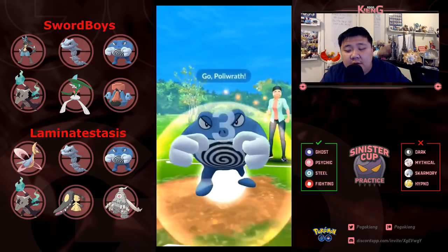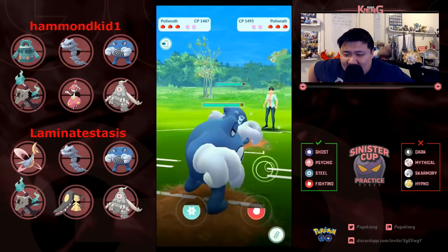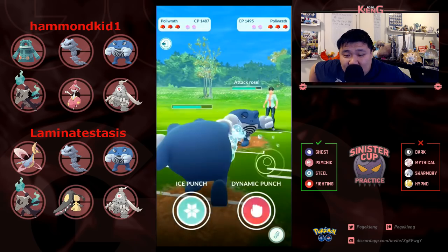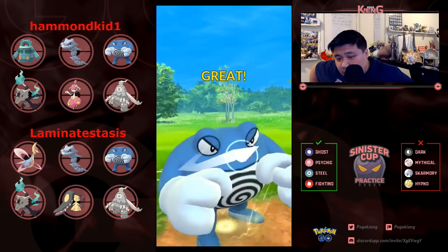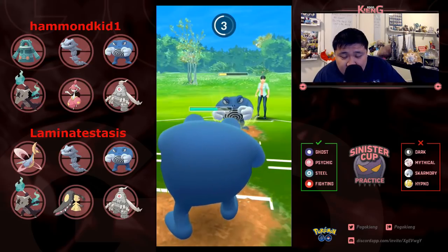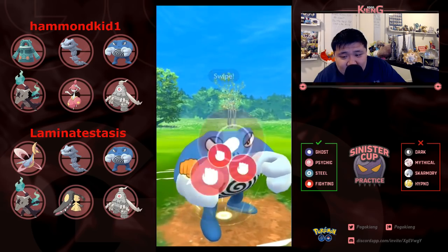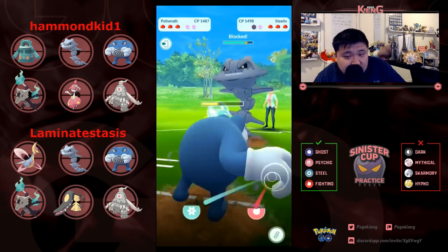Looks like we only had one match — that's weird. Looks like he lost the footage anyway. Going into Polywrath — he is carrying the Dynamic Punch version. Not sure why he's taking so long to build up energy, missed a few Bubbles, that's quite alright. It looks like he's only rocking Power Up Punch, so going to switch out into Steelix — kind of a crazy switch, not really sure why that switch occurred.